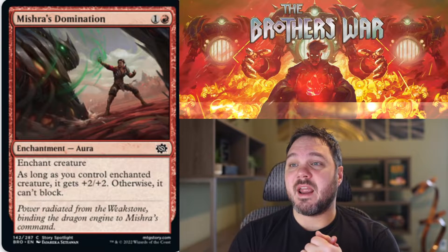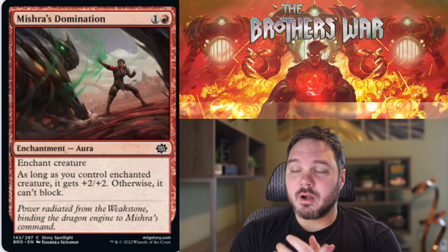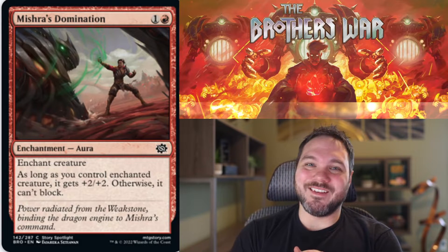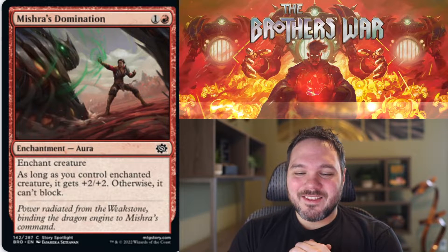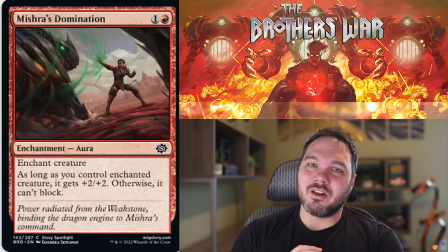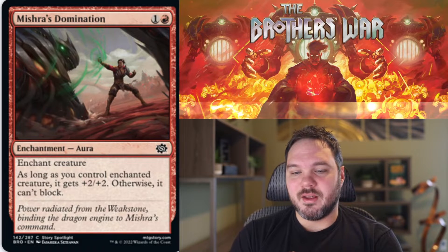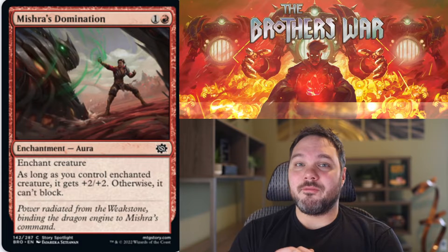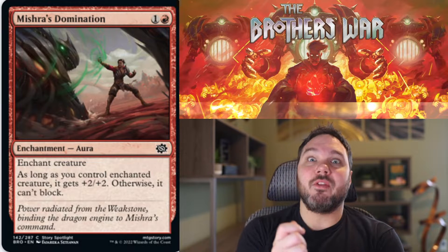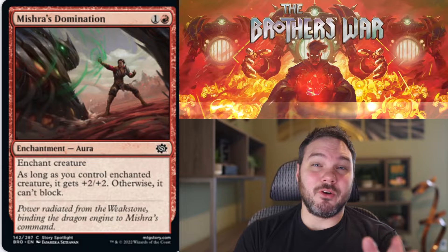Up next we have Mishra's Domination. For one and a red, you get an enchant creature aura. As long as you control the enchanted creature, it gets plus 2, plus 2; otherwise it can't block. It hits fairly hard but it's not really worth a card — these plus X, plus X type aura enchantments that don't replace themselves create negative card advantage. They keep reprinting these in red because fast aggro decks do have the problem of getting creatures big enough to break through. So I'm not giving this an F, but I am giving this a D — I don't think you're really going to want to play this.